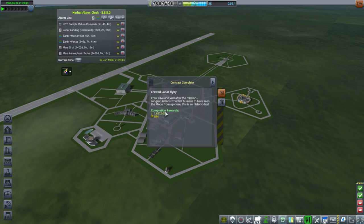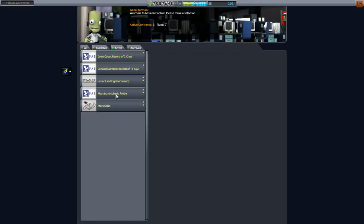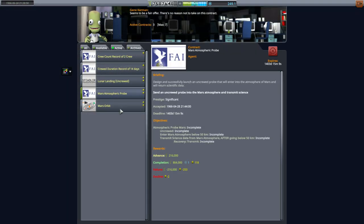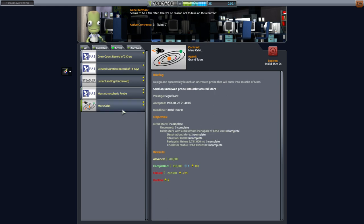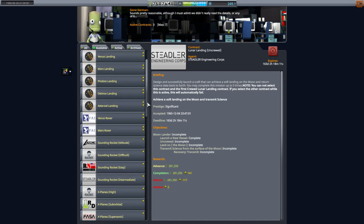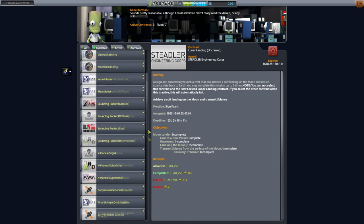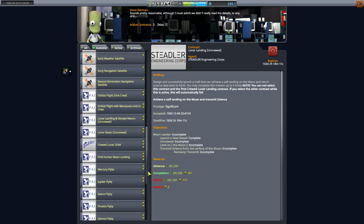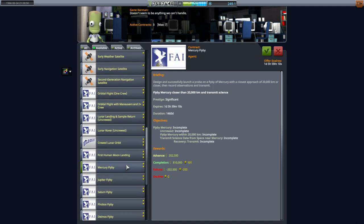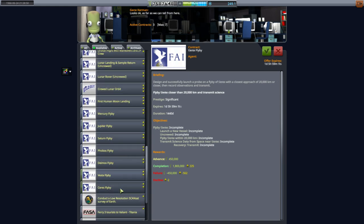Speaking of which, we did fulfill the contract — got another cool million there and reduced our liabilities. So all we have to do now is lunar landing, and Mars atmospheric probe, and Mars orbit, but that's a separate thing. Lunar landing — not even lunar sample return, because we've never succeeded. Boy, do we have a lot of new contracts now. Mercury flyby. Jupiter flyby. All the flybys.